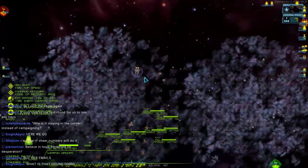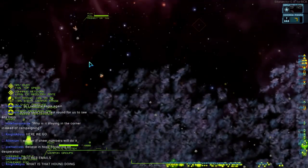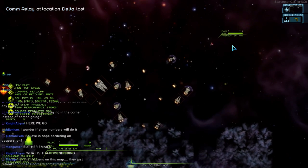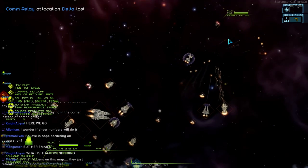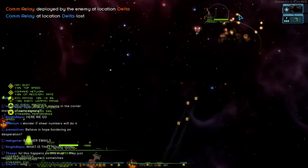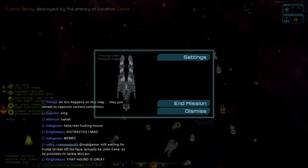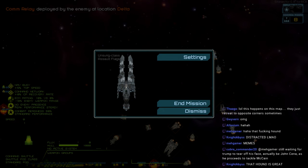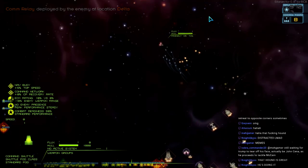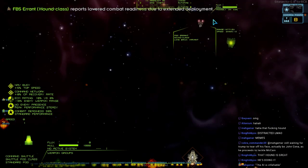We have more missile spam — the hound may be the first casualty. A single falcon and a kite engaging the enforcers. A kite and a shepherd are having a tango. The entire fleet is attacking the hound — the hound may be the MVP at this point, pulling out as many missiles as it can. It's doing well — so far lost no armor.